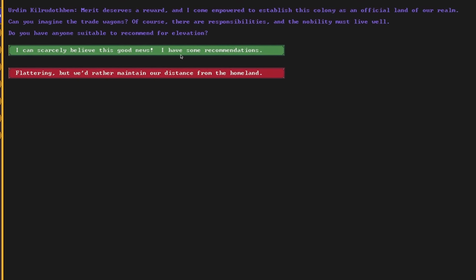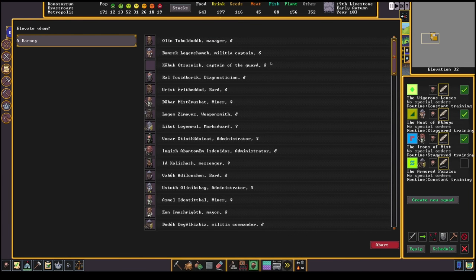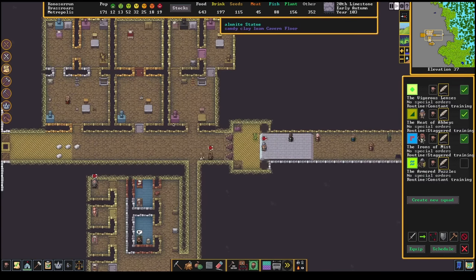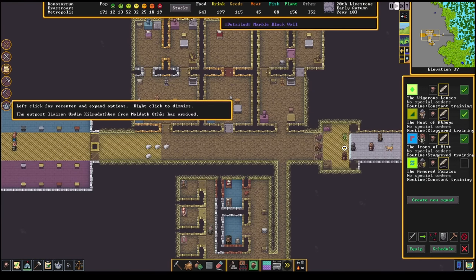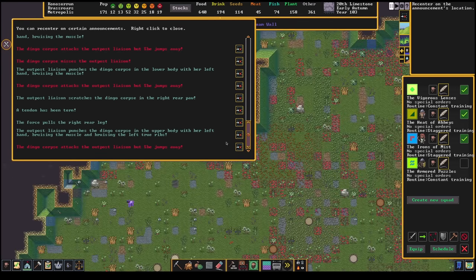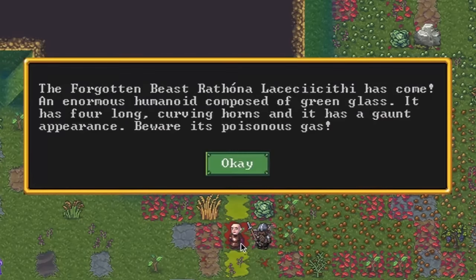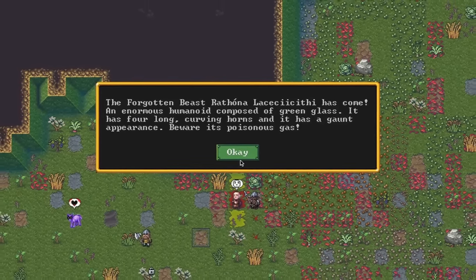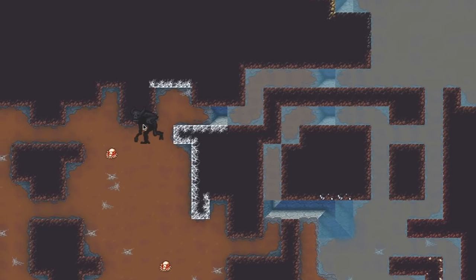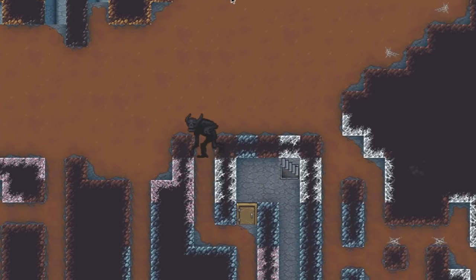The bodies are cleaned up before the liaison arrives. He's impressed by both the size and wealth. With the goblin encroachment looming and the obvious success of Brasshorse, he offers to make this place a proper barony. There's only one choice for the new royal — Zaun might be the mayor, but Olin founded this town and has continued working as doctor, trader, manager, and bookkeeper to keep it running. Now, he's royalty. While leaving, the liaison comes under attack by undead dingoes — soldiers rush to his aid and save him just in time. Then it's revealed it's not a goblin siege threatening Brasshorse, but an ancient forgotten beast named Rathona Frothbile. These can single-handedly kill larger fortresses, and the little entrance suddenly seems pathetic before it.